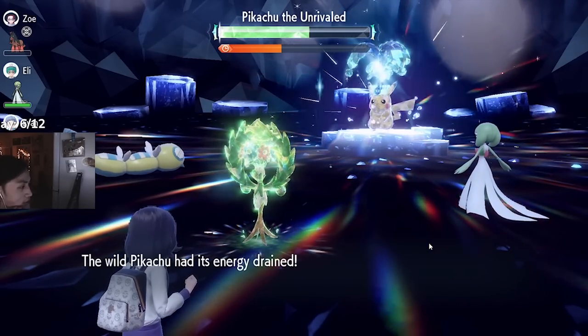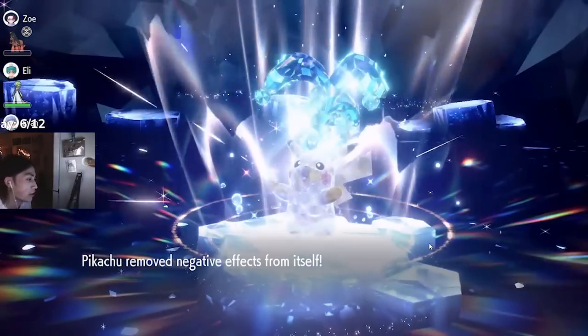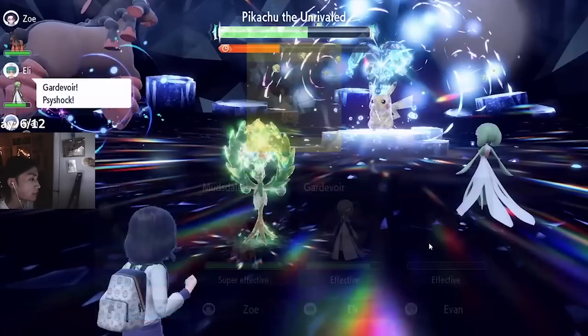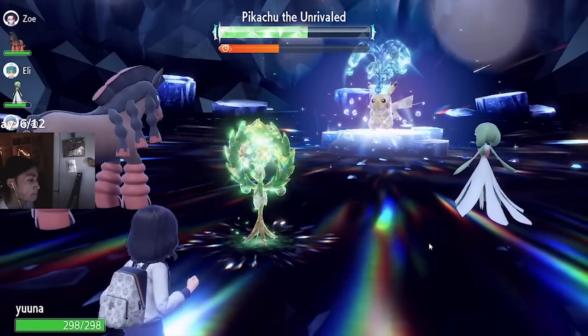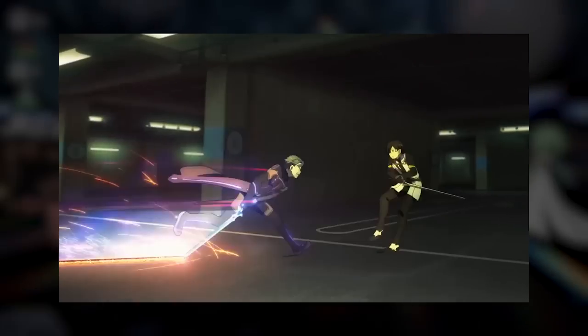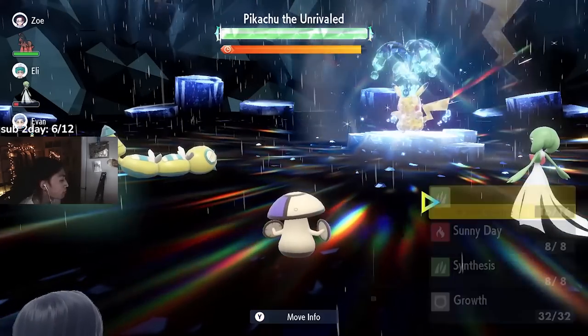It'll take you about five hits with Amoonguss and four with Arboliva. After Turn 2, it's all up to you to use good judgment to get into position to set up. I'm about to show you raids with both Pokémon right now, so let's watch some gameplay. The Rain Dance animation takes so much time — we can finally pick a move.